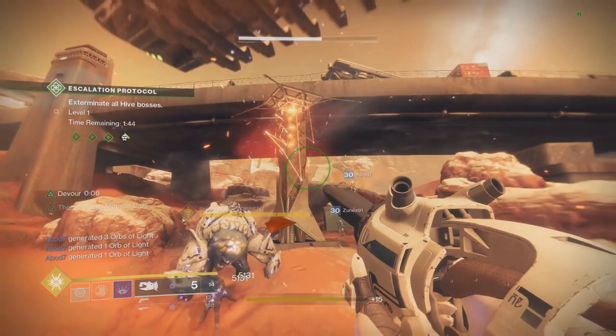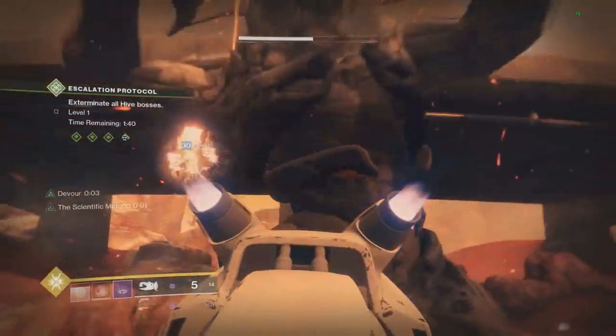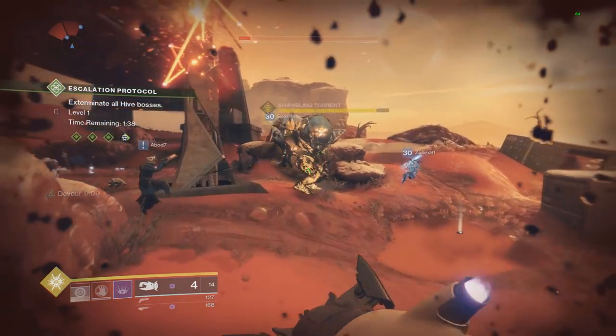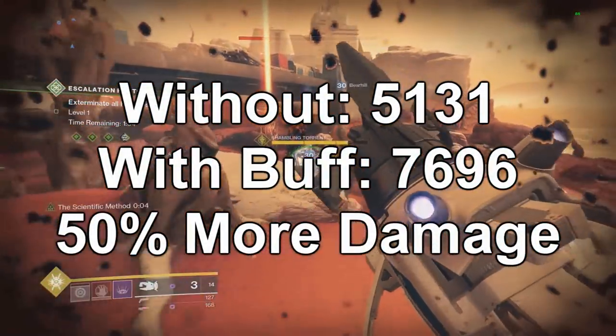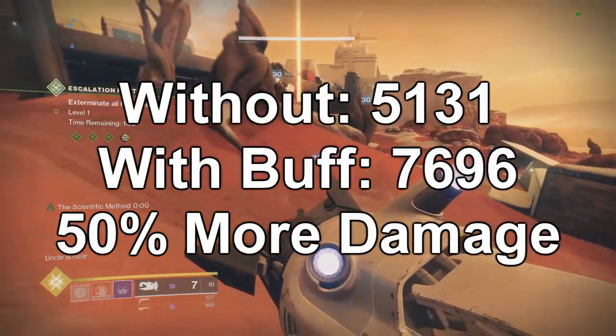So on the EP level 1 boss solo, as you see there with no buff, it hit 51-31. Now I'm going to go ahead and shoot him again under the buff and it hits 76-96. Without the buff it was 51-31, with the buff 76-96, which is exactly 50% more damage.